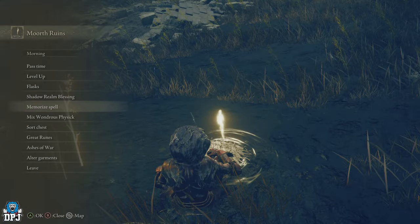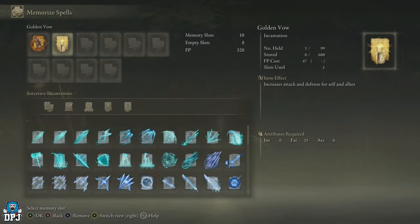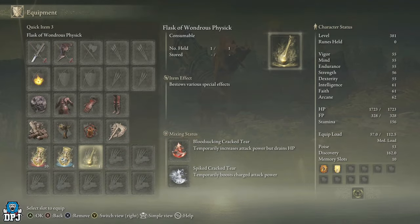We also use the Golden Vow incantation which further increases attack damage. In the Flask of Wondrous Physick, we use the Bloodsucking Cracked Tear which enhances attacks but slowly drains HP, and the Spiked Cracked Tear which boosts charged attacks. You can swap out the Bloodsucking Cracked Tear if you're not happy with constantly losing health — maybe go for the Greenburst Crystal Tear. Taking it out won't be too much of a detriment to damage output, so it's not an absolute must.